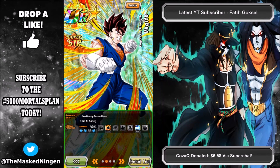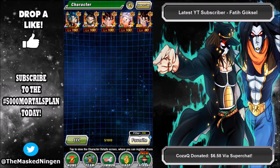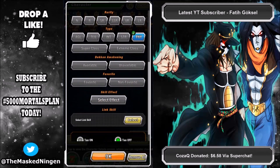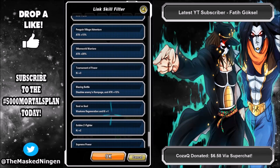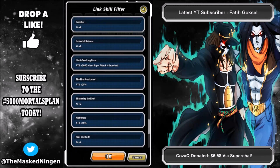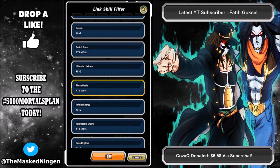Now is the perfect time to farm green gems and pick up all this extra stuff. For people who still need to do some of the stages, now that we have a more advanced character filter — if you need to field all physical units with Fierce Battle, you can select Physical and then select the link skill down here. I really wish these were in alphabetical order — if there's a way to sort them, let me know in the comments.